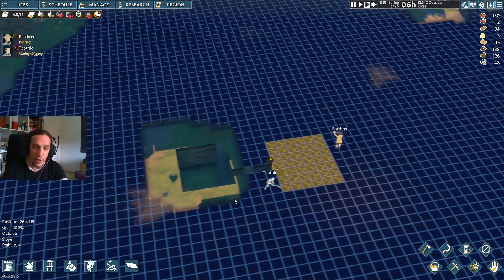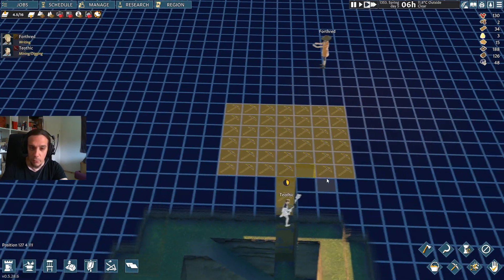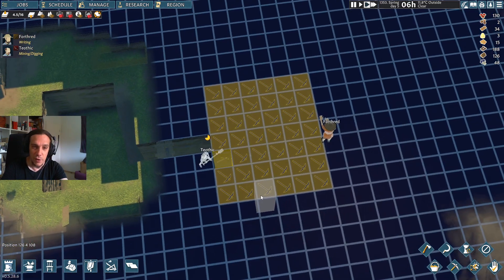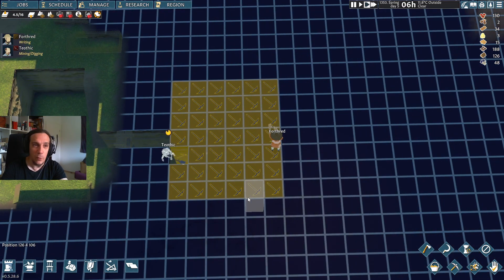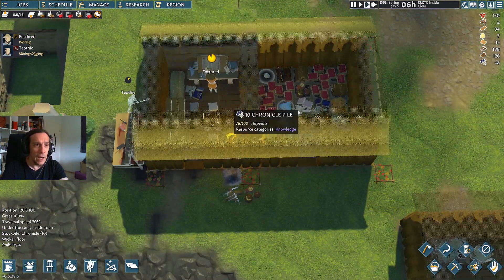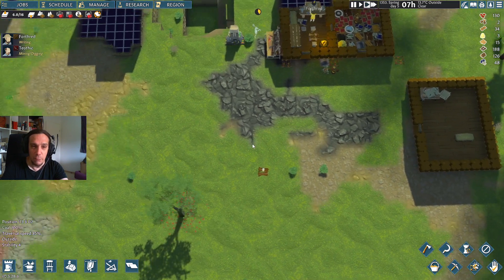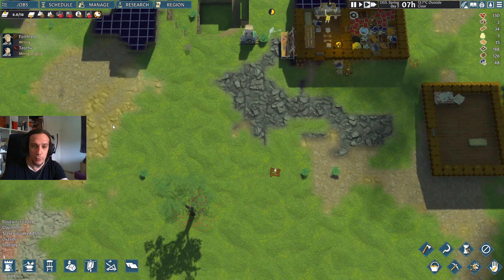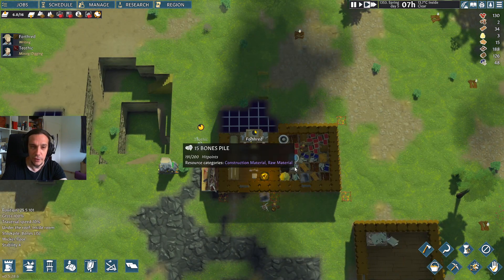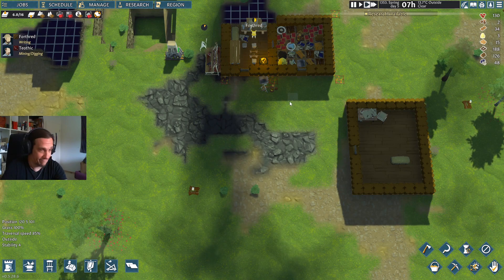Just starting out our business here — Tia Thicke joined our humble settlement last episode and is now making himself really useful. Meanwhile, Forthrit is doing the science. Our jobs for today will be building a proper warehouse, because what I got right now is just not enough.